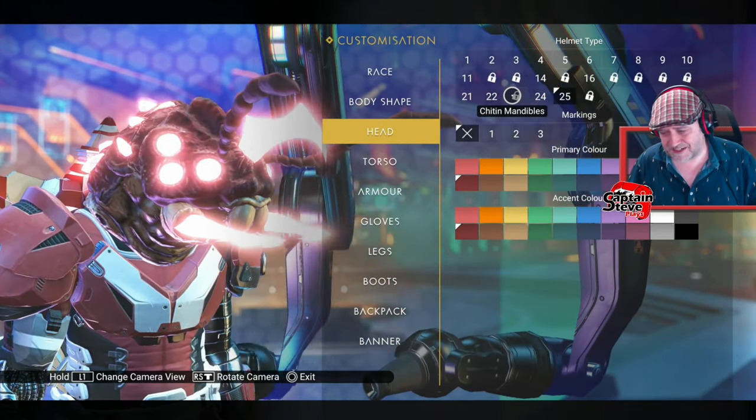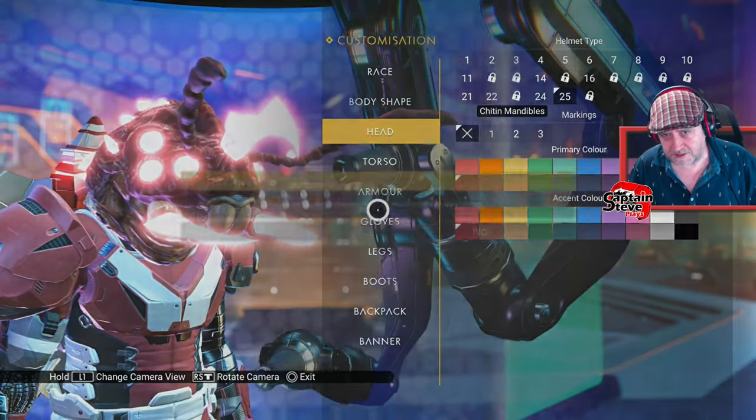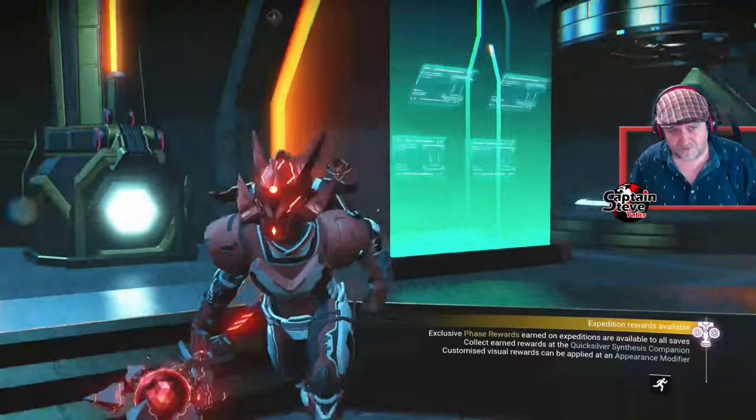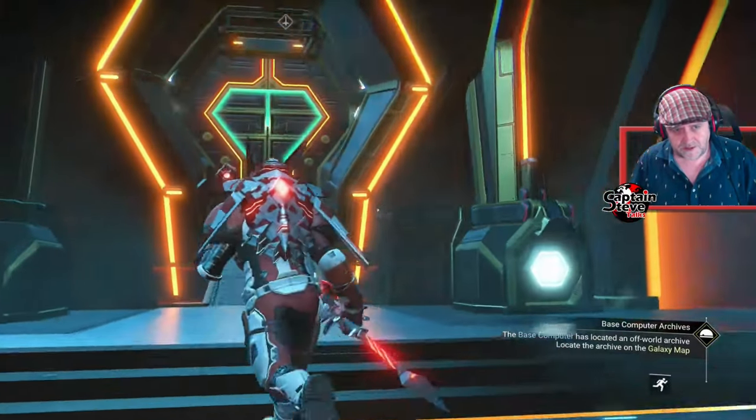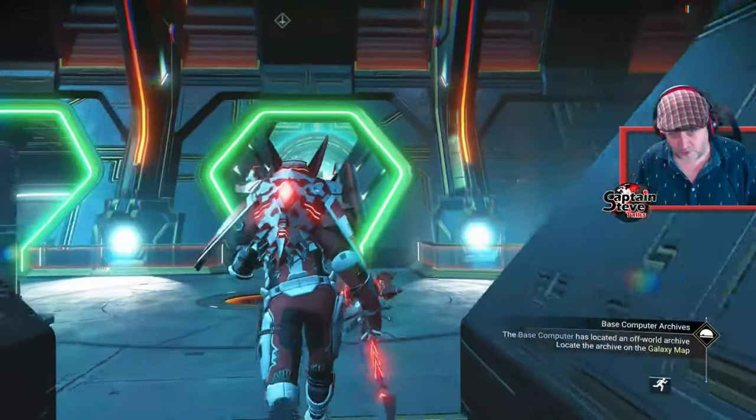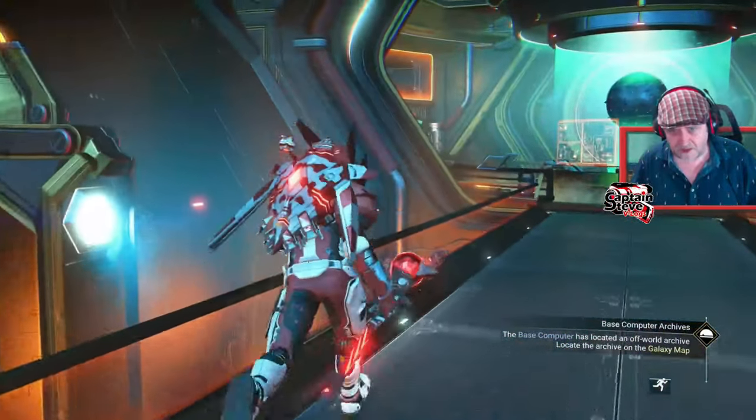I might have to do battle with a couple more of those creatures on planet, but that's how you can actually equip them — obviously you just save your changes rather than ignoring them. Now while I'm in here, I may as well show you how you can land on water using your ship.